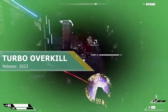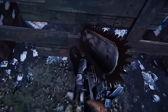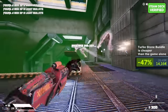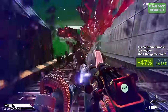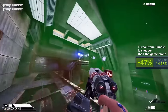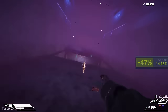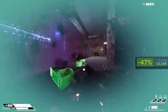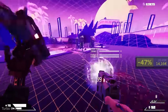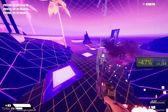Turbo Overkill. The game's motto is half metal, half human, all murder machine. The title is heavily inspired by some of the all-time greats like Doom, Quake and Duke Nukem 3D with awesome cyberpunk visuals. You will play as Johnny Turbo, augmented with hidden arm rockets and a chainsaw that extends from your lower leg, allowing you to slide and slice enemies wide open. As people say, the game is set in something between Blade Runner and Doom.